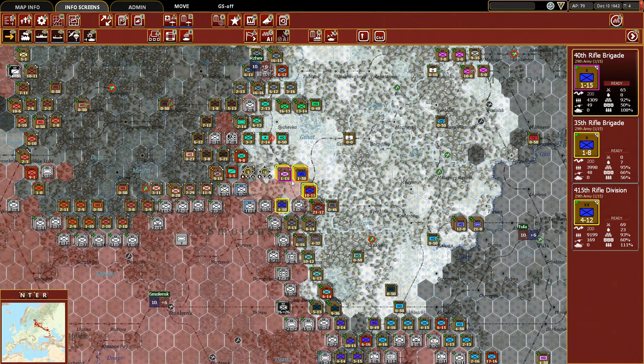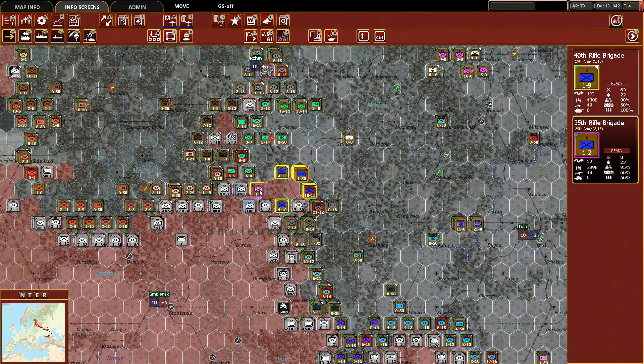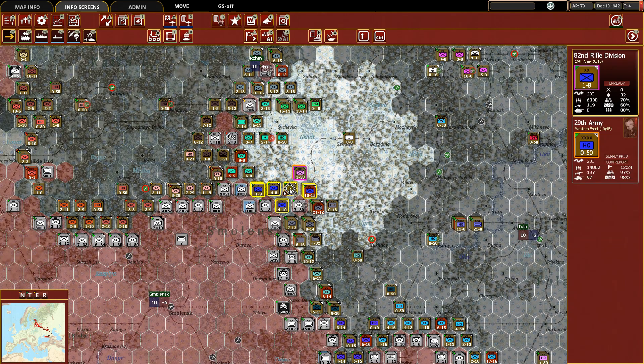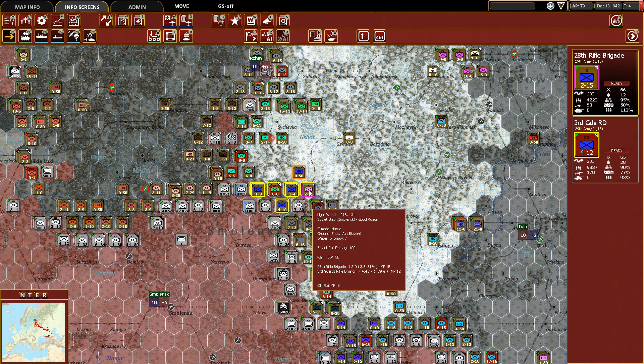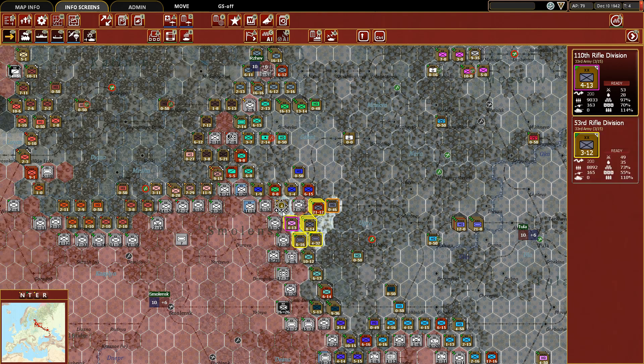We're going to take the 2nd Guards Cavalry and put it right in between there. Now they just don't stand a chance of getting out of that pocket. Over here, we had moved up the 29th Army into position. We're going to use this to start building out a bit of a front. We have the 5th Army, which is actually quite a ways from its headquarters — we were planning on moving the 5th Army south. We'll take certain units and move them to reinforce this line.